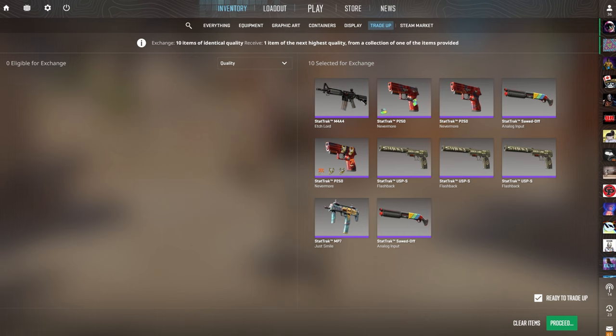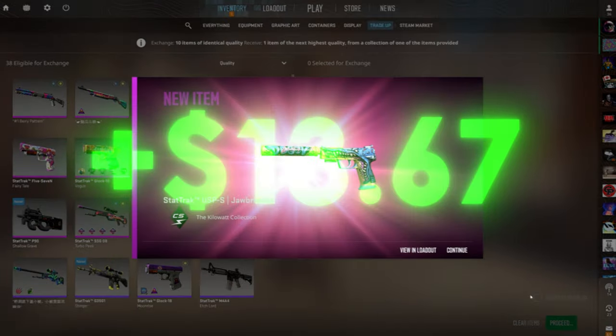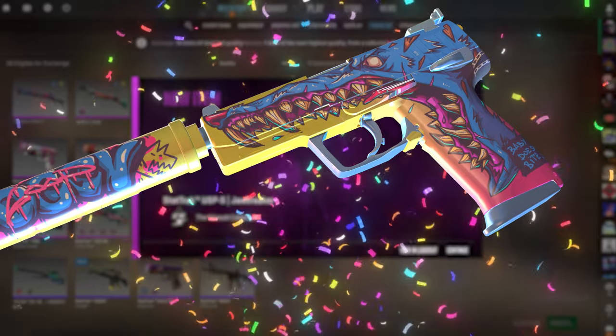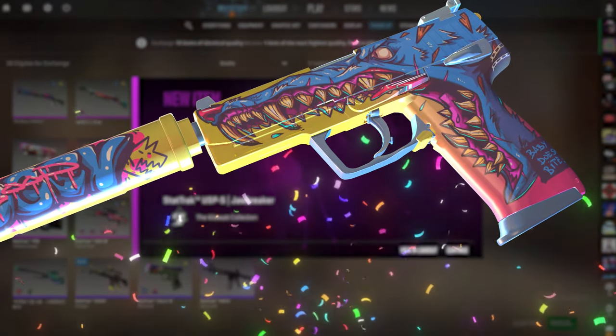This is one I've definitely been excited for — the first trade-up including any Kilowatt skins. There's a lot of money to be made in Kilowatts. Show us the M4A1-S Black Lotus for over $78 of profit! I know this is a bit more expensive coming in at around $38, but it's still in that $25 price range. 3, 2, 1 — let's go! Only $13 of profit — we could have hit the Zeus or the Black Lotus for more, but it is a profit. Taking that W.